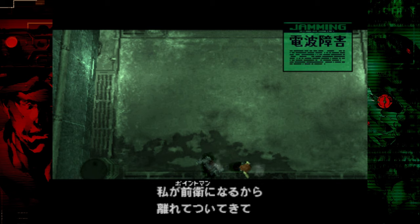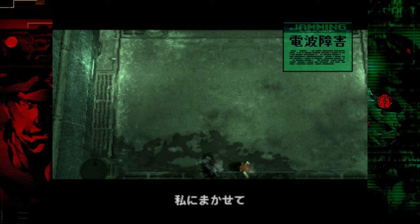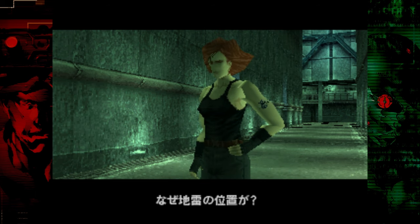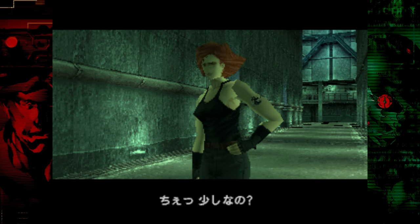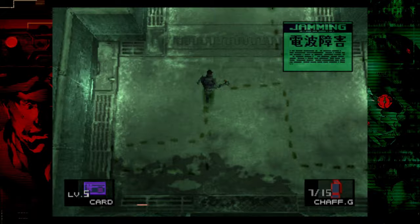Unfortunately this part we cannot skip — we just have to watch Merrill do her thing. Once she's finished, you don't have to follow that trail at all. All you literally have to do is hold straight up on the D-pad or analog stick from your starting position and you'll skip all of this. As you can see, just holding up and skipping all of that.